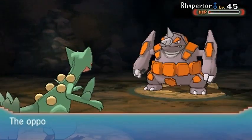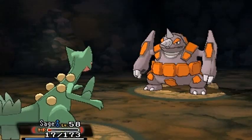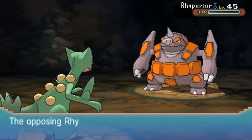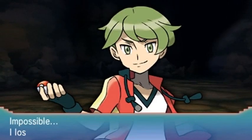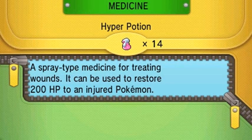Here comes a Stone Edge — that almost takes me out. One more Leaf Blade and Rhyperior has been defeated. What a tank of a Pokemon! Nessie will probably be around level 40 by the time we're done. Let's go heal up our Pokemon again — make sure to bring a lot of healing items, because these trainers are pretty tough.